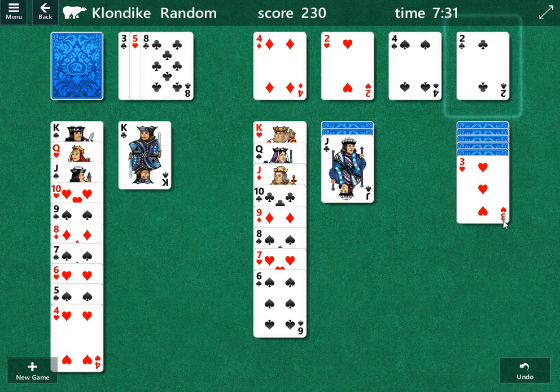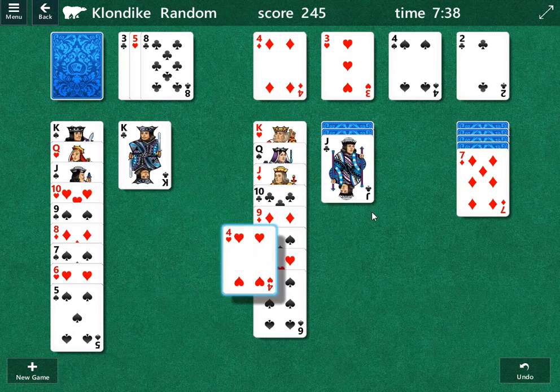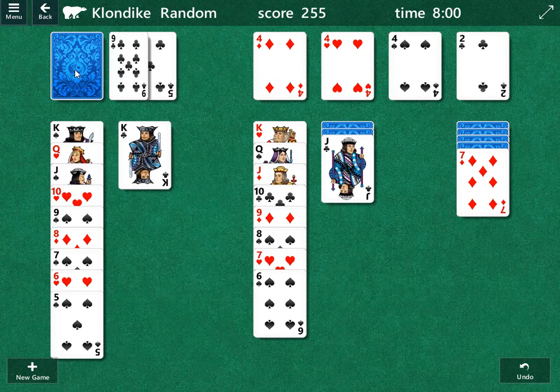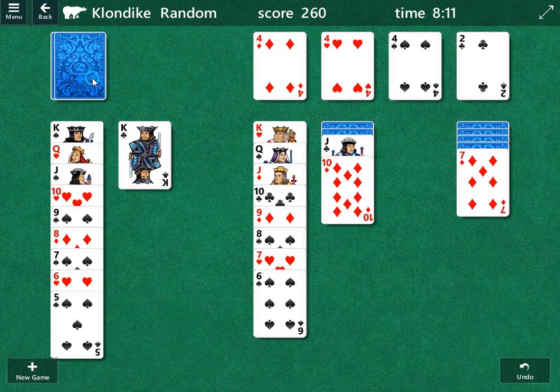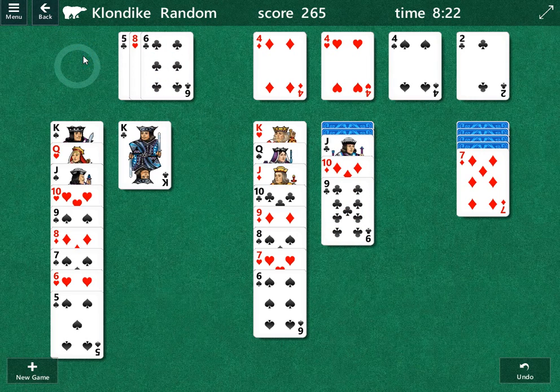Now we can bring this two of clubs up and, more importantly, open up this column here. We're just going to slowly work up here. We're going to move the four of hearts up. Our next goal is to open up one of these columns. We don't have a red queen, so we can't move this jack up — we'll have to figure out a way to get this seven up. We can bring this ten down for now and probably the nine and eight. This is going to be our insurance card again — not going to play it yet. We're going to go for the nine and then the eight.